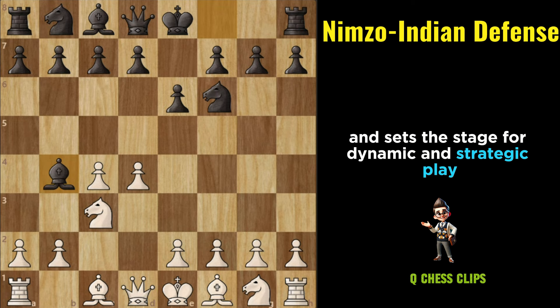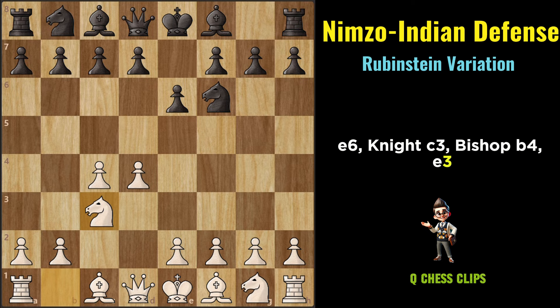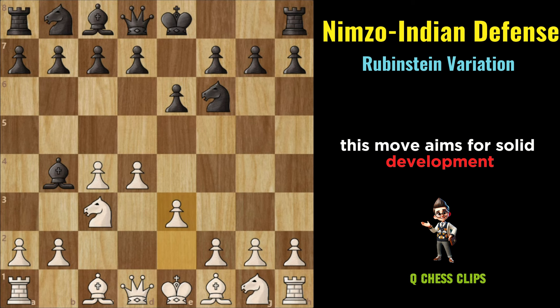Rubinstein Variation (Nimzo-Indian): D4, Nf6, C4, E6, Nc3, Bb4, E3. The Rubinstein Variation sees White playing E3, preparing to fianchetto their kingside bishop. This move aims for solid development while maintaining flexibility in the pawn structure. It's a quieter approach aiming for a solid position without committing too early to aggressive plans.